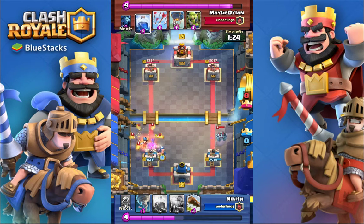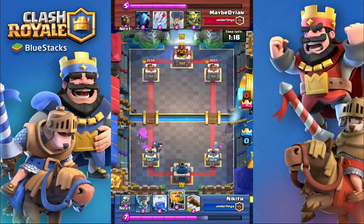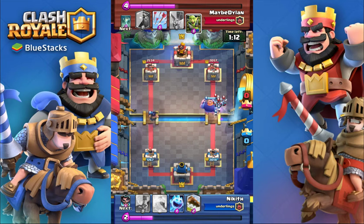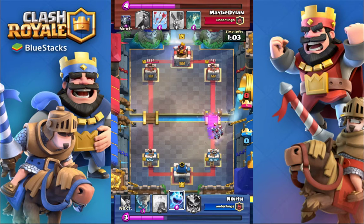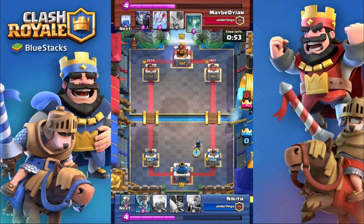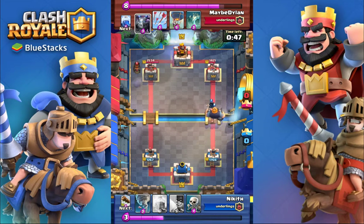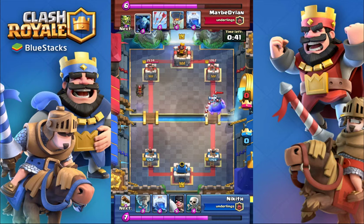If you place it just one tile off, the tower won't target it. I've done that mistake many a time. He doesn't really have a response for the minions — the Log is not doing anything against that, and the Ice Spirit... He needs the Executioner. But that's a 5-elixir response to a 3-elixir unit. The Executioner will still survive, but he still needs it for the Lavaloon. I guess you could use the Electric Wizard for it, but still.